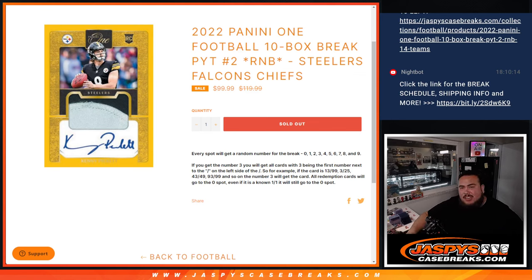What's up everybody, Jason here for JaspiesCasePace.com. This is a 2022 Panini One football 10 box break. We picked teams over to R&B for just the Steelers, Falcons, and Chiefs.